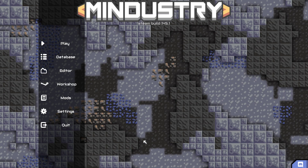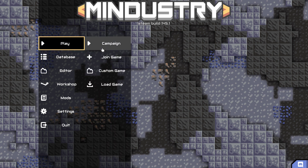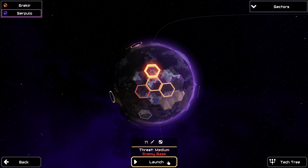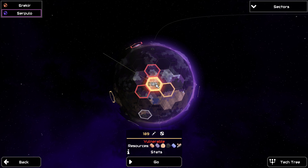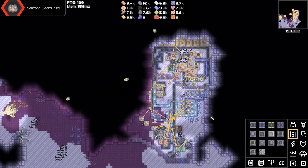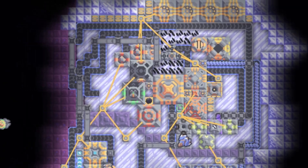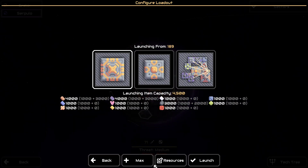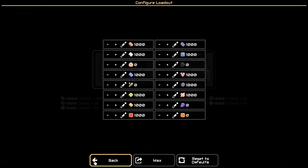Hello everyone and welcome back to Conquest where today we're taking on two sectors at the same time. Now normally that sounds kind of dumb because you can just put down a turret on your core and the game will simulate that it works, but we're going to do two enemy bases at the same time. We've got sector 49 which is medium and sector 71 which is also medium. The rules: take both sectors at the same time using only 1000 of each resource, and we cannot launch resources from any other sectors.